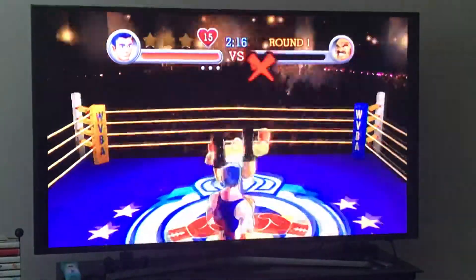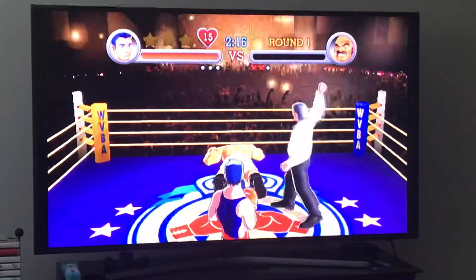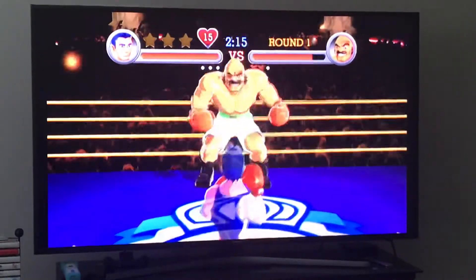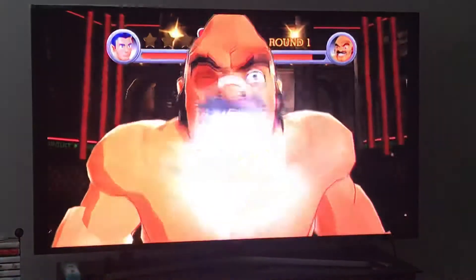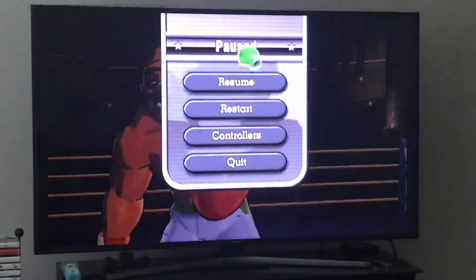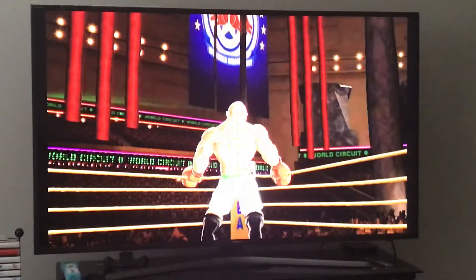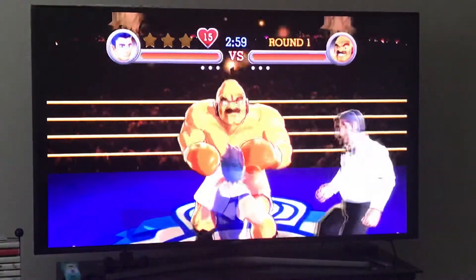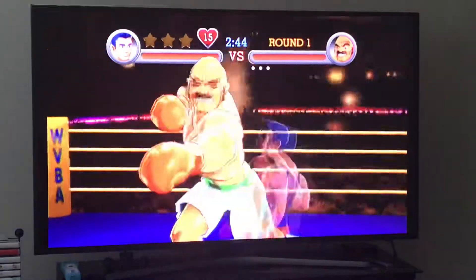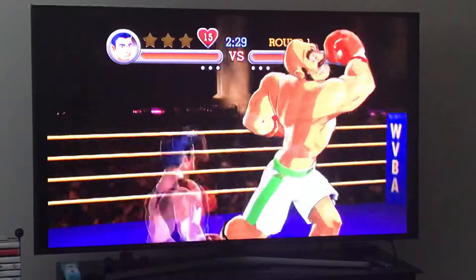Right before he punches you, you want to punch him in the gut — just like that. He also does the bull charge at the 1:30 mark if you haven't knocked him down twice yet. I'll just dodge everything until minute 30. Right before he punches you, punch him in the gut just like that and it sends him down for the TKO.